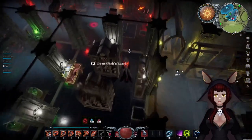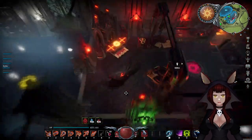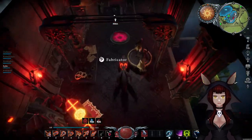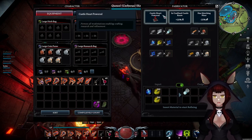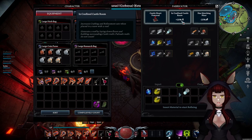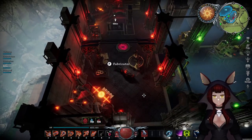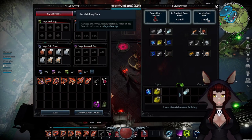I also have a blacksmithing room. Notice that the floors are matching. For those of you who are newer, the floors do matter in your castle. If I interact with this fabricator it shows the castle heart is powered and because it's in a confined room it has 25 percent. Confined room doesn't mean a closed-off room — it just means it's a dedicated room. So the matching floor reduces the cost of crafting recipes by 25 percent.